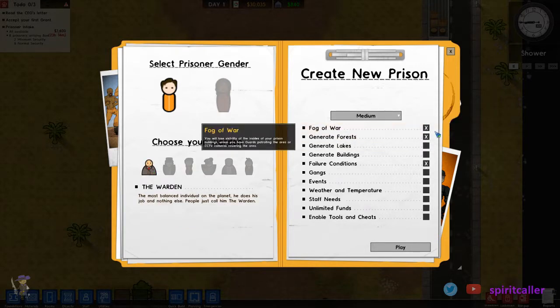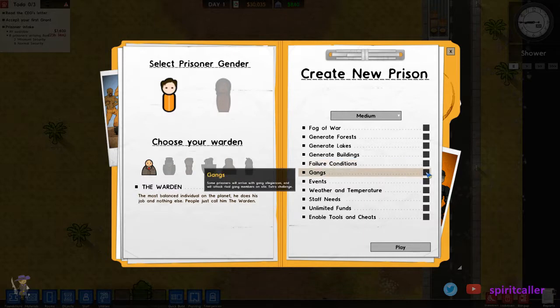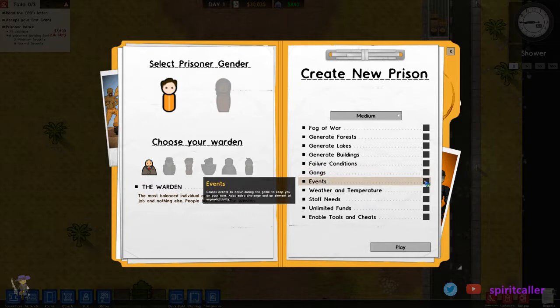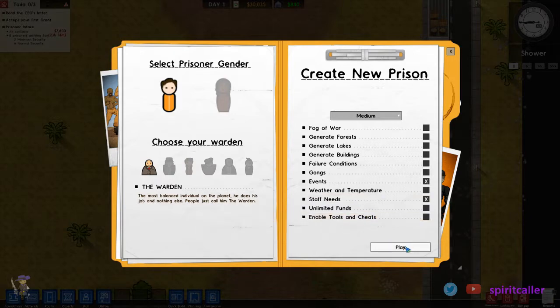I'm going to go with the medium map. Fog of War — if you're familiar with real-time strategy games, this means that if you don't have units looking into an area you can't see it, it's more realistic, but honestly I think you kind of miss out on some of the fun stuff. So let's remove that, remove Generate Forests, remove Failure Conditions because chances are I would meet them. Maybe not have gangs because that's nasty. We will do events and staff needs, and I think that's pretty good.